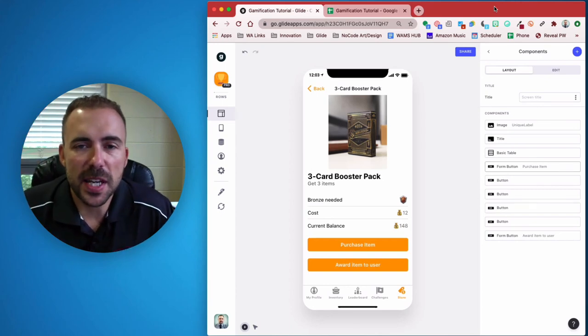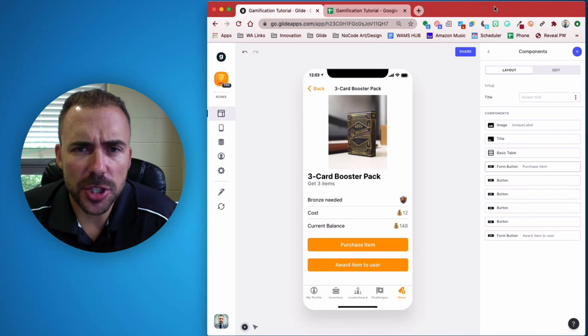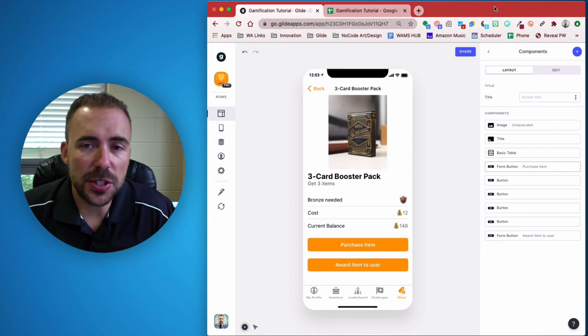Hey there, this is Bob from Whamstack and we're going to continue on with our Glide Gamification tutorial. This one's all going to be about booster packs, card packs, item packs, treasure chests — whatever you want to call it. Basically, being able to discover multiple items from a single purchase in your shop.